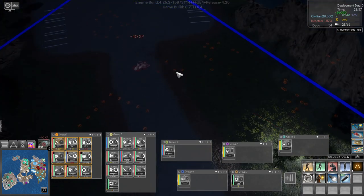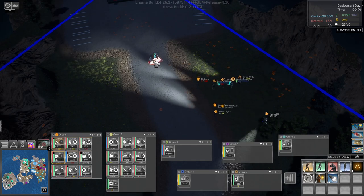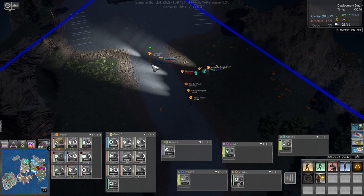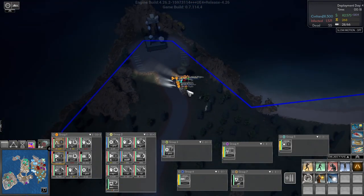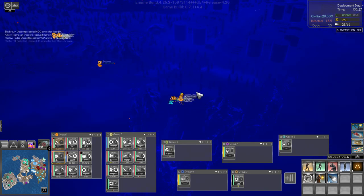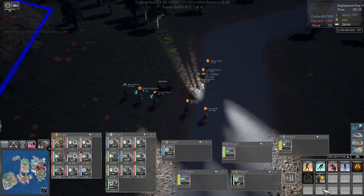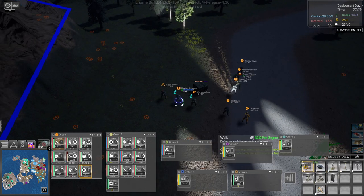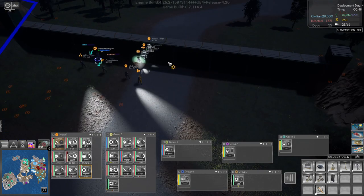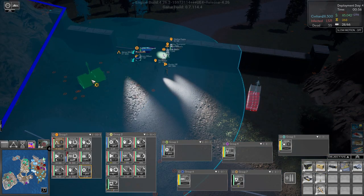I've taken that thing down again. This should be exciting - grab that. Need an ammo drop for these guys - ammo inbound. I think I want to maybe lock this off. Let's try this. Some power over here, some power over here.